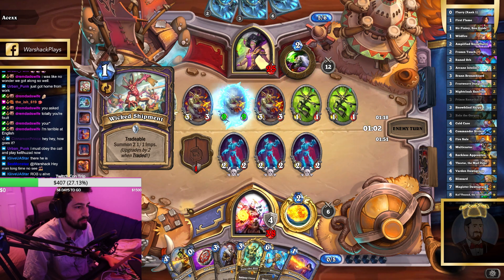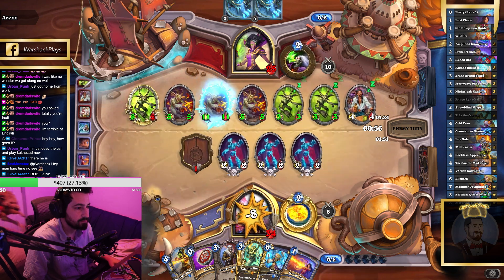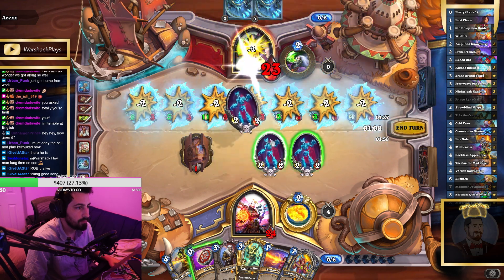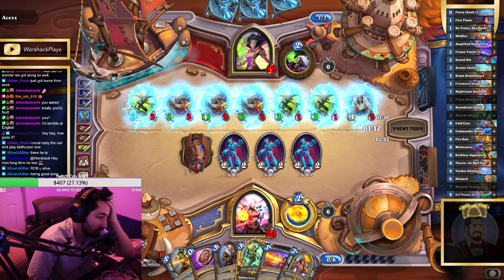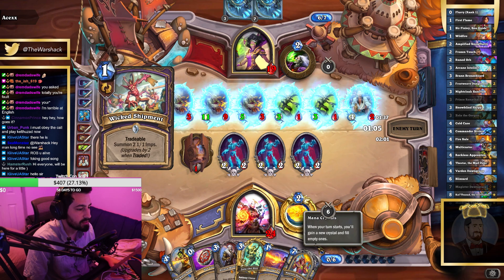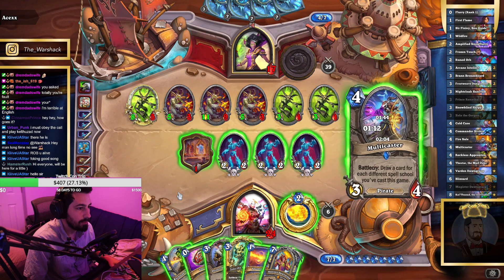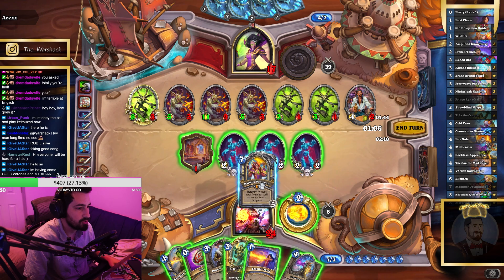Wicked Shipment — I feel like he's gonna buff them all now. How do they curve like this every game? At least we board-lock them. If I go Dawngrasp, we've only cast two freezing cards, so if we're lucky Dawngrasp will recast Blizzard. Yeah, if we're lucky this will recast the Blizzard — or it could recast Cold Case which would be kind of bad. It could also recast the Run of the Archmage.